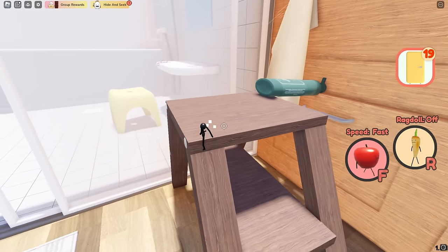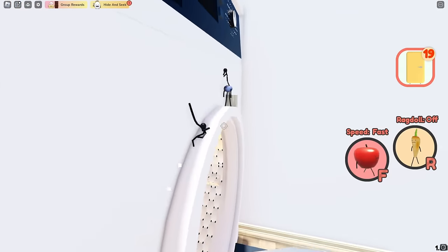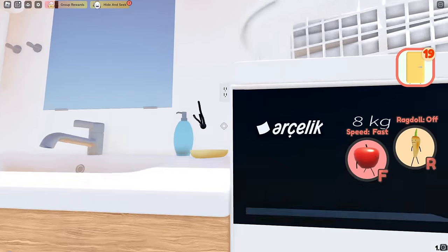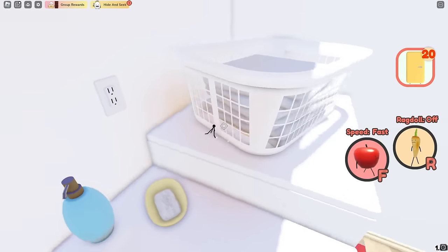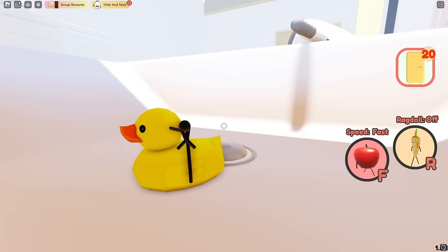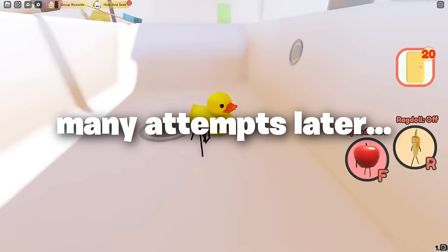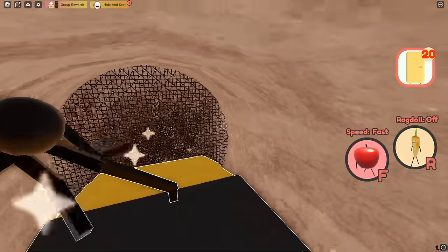Now I'm going to show you the hardest thing to get in the entire game. You must be a piece of caviar to do this. Come over here, make this jump, then turn on slow mode and try your best to get up to this area. Jump up there. The hardest thing to get is right here on this rubber ducky — jump right into the faucet, keep going down, and there will be a piece of sushi. It's the hardest thing to get in the game.